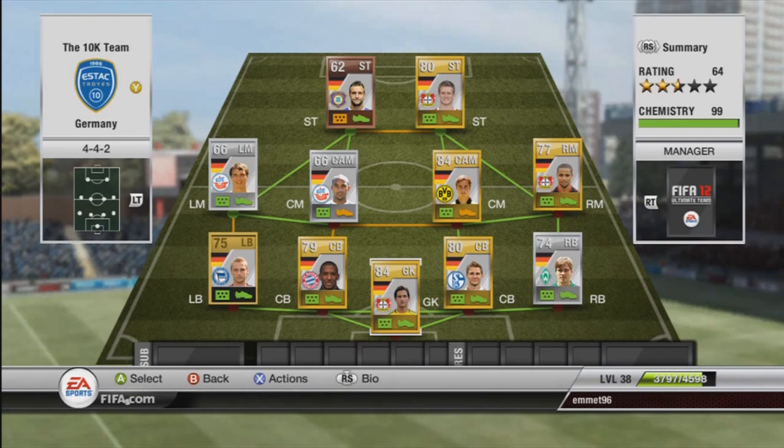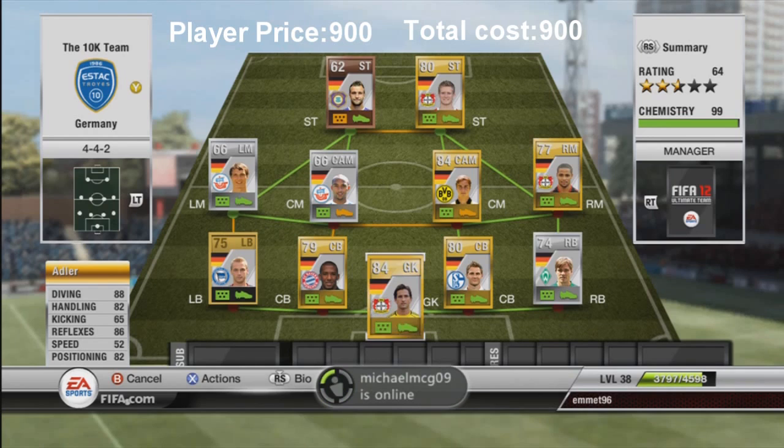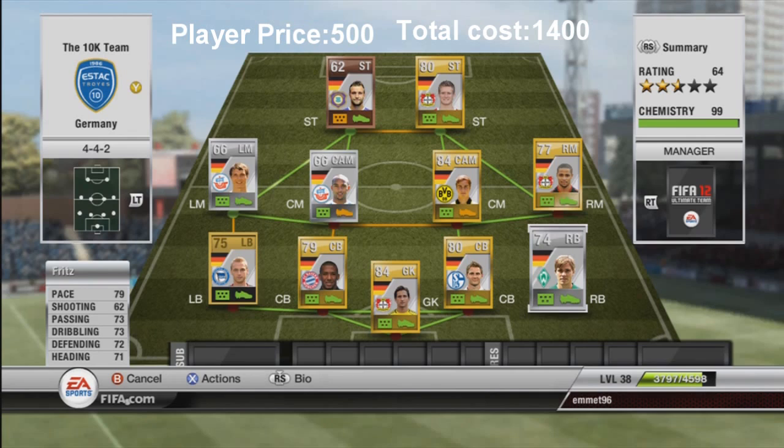Hey guys, FeverDemi here, back for episode 8 of my 10k squad builder series. Today we have Germany, the last team of group B. Starting off in goal we have Adler, cost me 900 coins. He's 6 foot 3, got some great stats on him. He let in a few soft goals — I was expecting a bit better — but he's an alright keeper and worth the money at 900 coins.